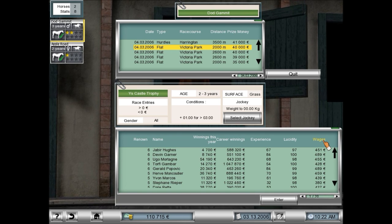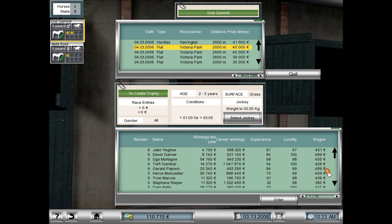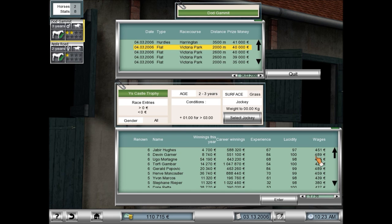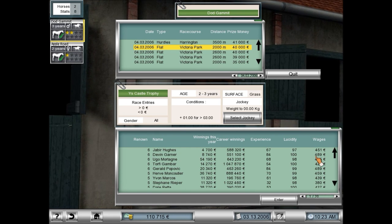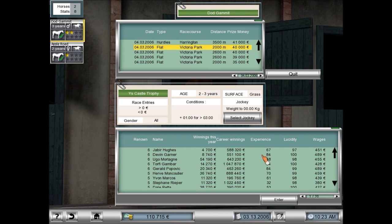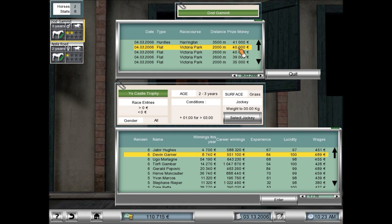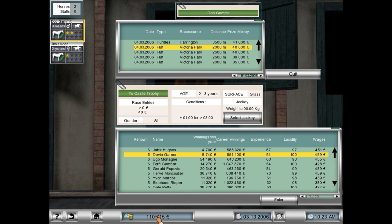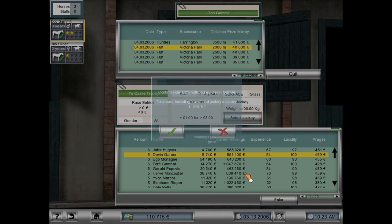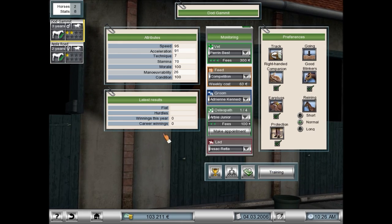The manual is kind of lacking, which is one of my major complaints about this game — it's a complex game and they don't give you a lot to go off of. Jockey wages include travel fees and are deducted immediately, which is a bit of a gamble — if your horse becomes sick and isn't allowed to race, you've already paid the jockey. I want a high-experience jockey to ride Dodd Gammet because I think he's got a lot of potential. Let's enter Devin Garner as our jockey for April 1st. We'll advance one week and go directly to the race.